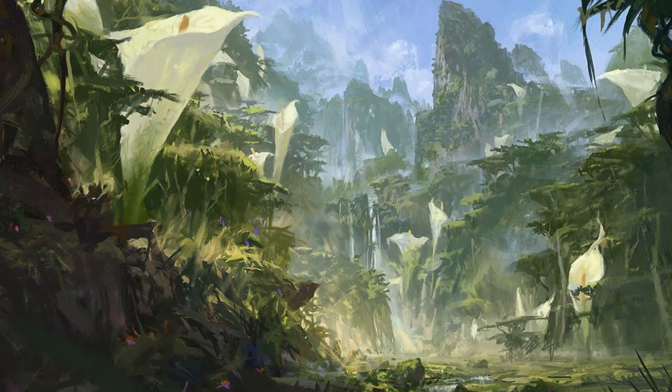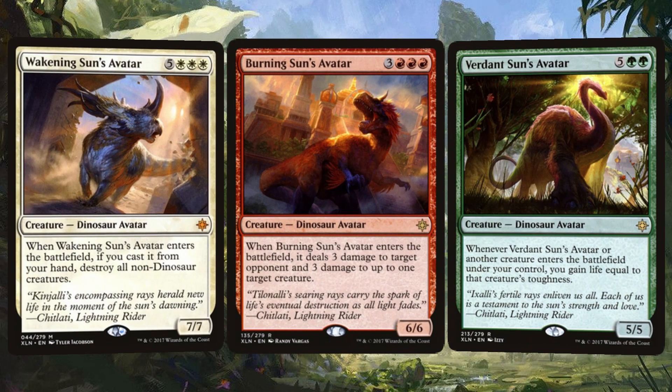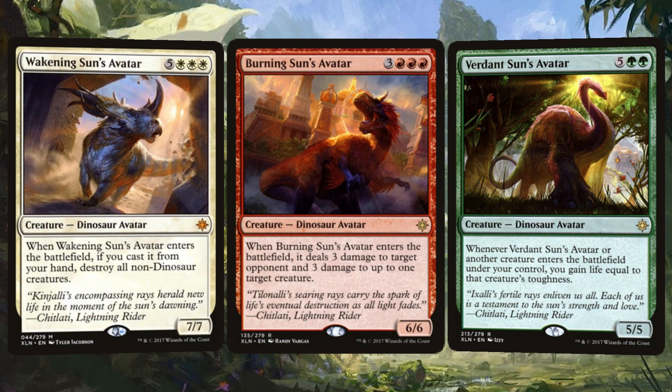Far away from the nesting grounds live the aspects of the Sun themselves, representing Tilonali, Kinjali, and Ixali respectively. We have the three other Sun's Avatars. Burning Sun's Avatar deals 3 damage to target opponent and 3 damage to up to 1 target creature on entry. Wakening Sun's Avatar wipes the battlefield of all non-dinosaur creatures if we cast it from our hand. And last but not least, Verdant Sun's Avatar gains us life equal to a creature's toughness when it enters the battlefield, counting itself.